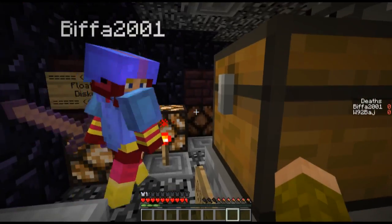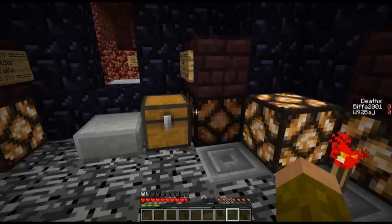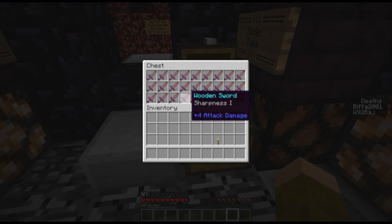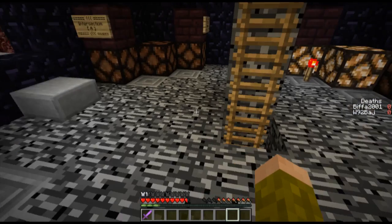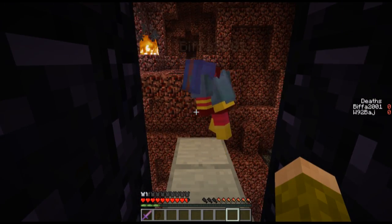Flotilla discus does sound interesting though — we could have a look at that. We need to use the slabs. Yeah, because that's not an intersection. These two are intersections. Shall I... Farbane, Sharpness, Smite, Sharpness, Knockback. Let's just take the knockback one. I'm going to risk it here. For a biscuit, for a biscuit.